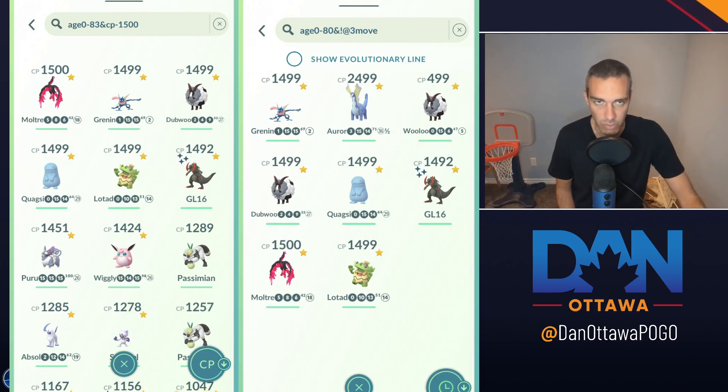If you don't want to build anything up and just use what you have, go age 0 to 83 and add the exclamation sign with three moves. Basically it removes everything that doesn't have three moves — aka Pokémon you have not already double-moved. So these are the Pokémon in the last 80 days that I have double-moved. I have eight, but removing the Little League and Ultra League ones, I have six.